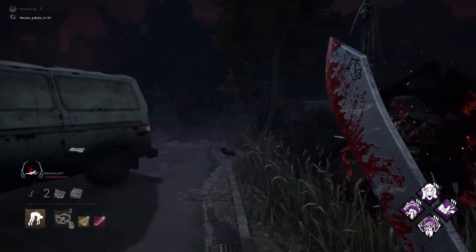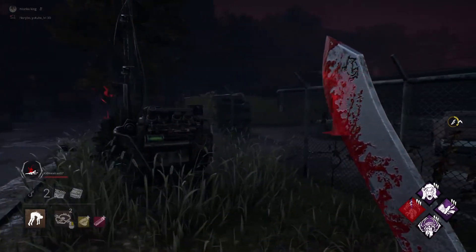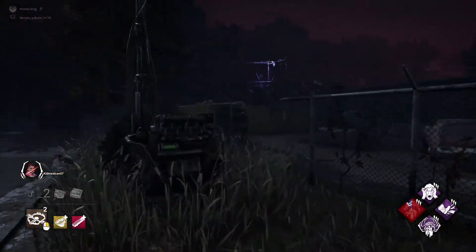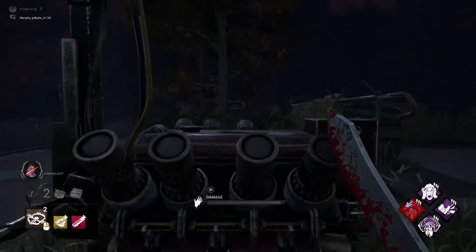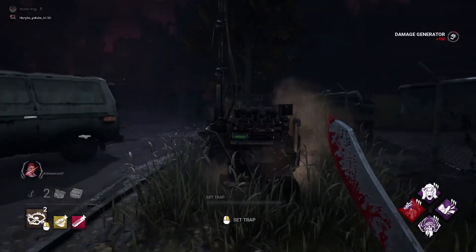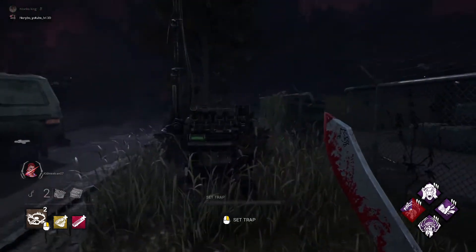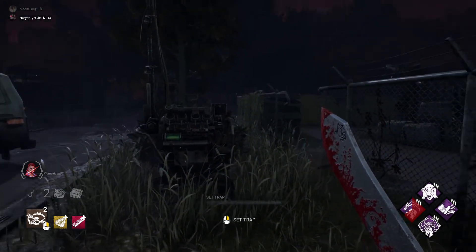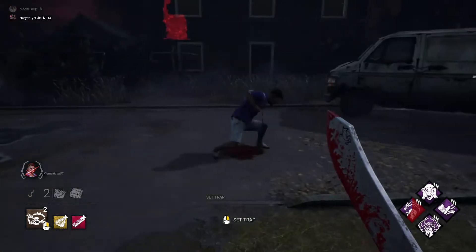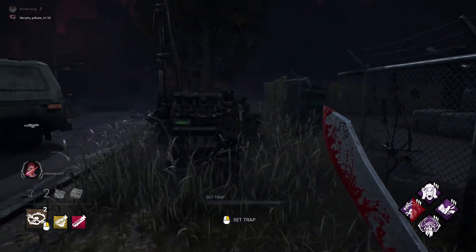You can also damage a generator to slow down the progress of survivors escaping. Right now in the bottom left we have five generators. With two people in the game we only have two active, but with four survivors and one killer, you're going to have five generators.